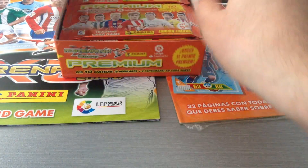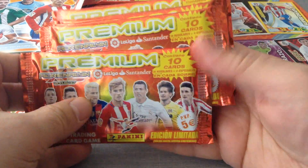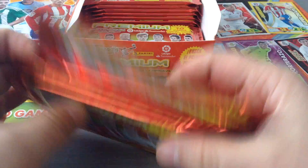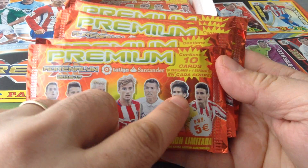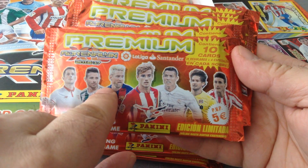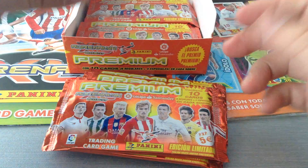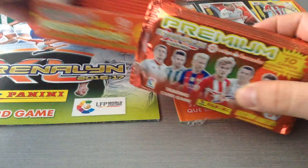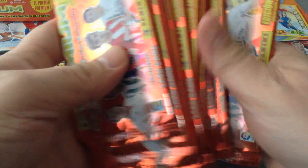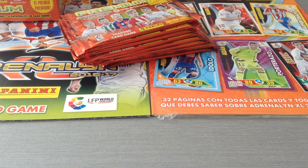So here we go — these are the packets, let's see if there's different designs. They're all the same: Adoris, Pato, Ronaldo, Griezmann, Messi, Ruben and Vitolo. All right, so here we go, let's open the box and see what we're gonna get. Hopefully we're gonna pull some nice cards — I'm sure you guys are looking forward to seeing what's inside as well.